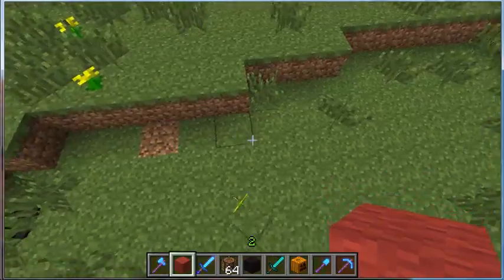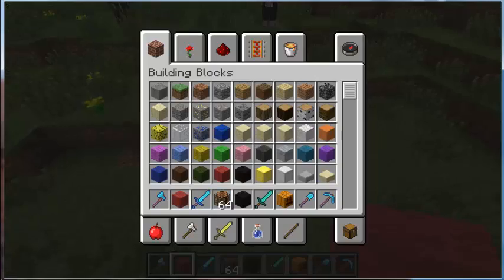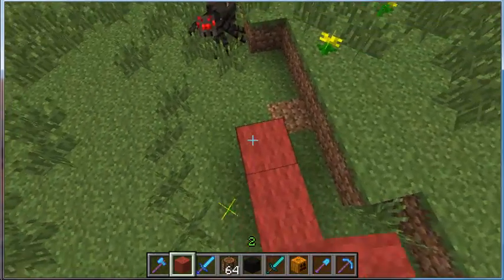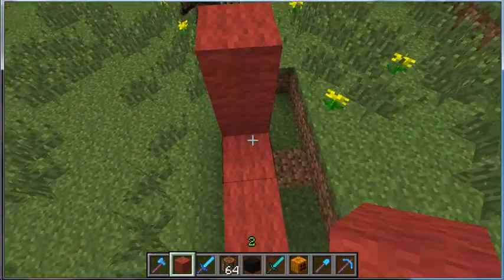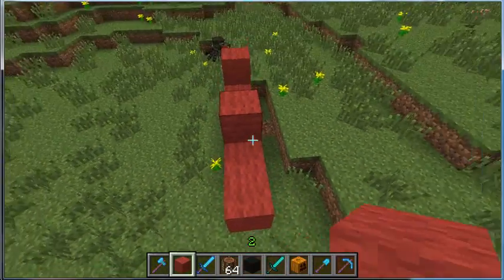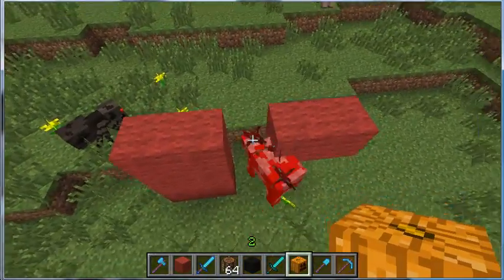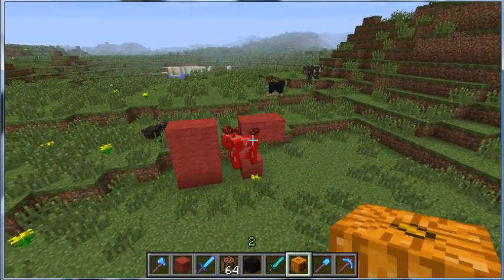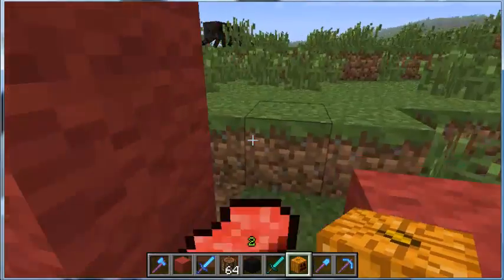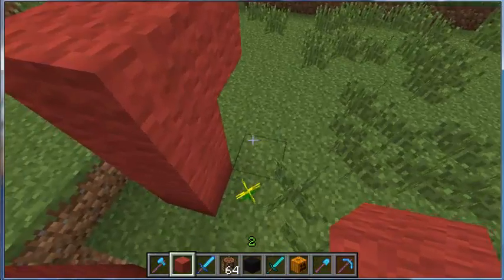Let me show you something. I'll make the giant red magma cube as an example to show that this won't work - I haven't actually tested it - but let's place the pumpkin... Oh sweet! That's awesome - I did not know that would happen!